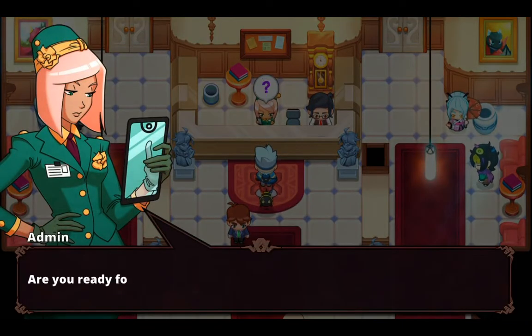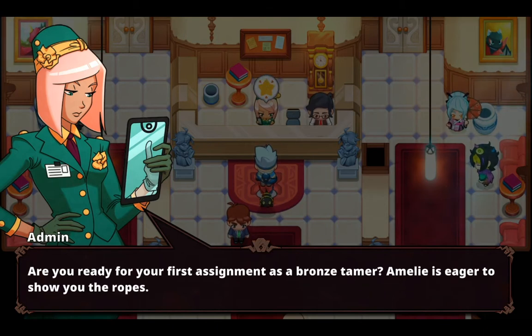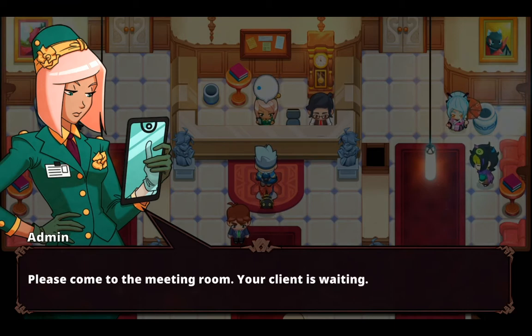Hello, Retro Games. Are you ready for your first assignment as a bronze tamer? Emily is eager to show you the ropes. Very well — please come to the meeting room. Your client is waiting.